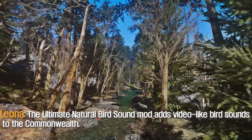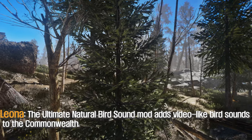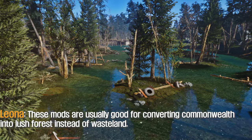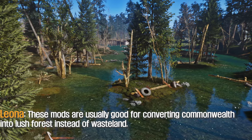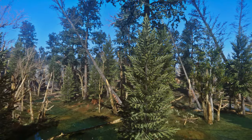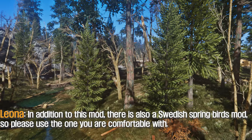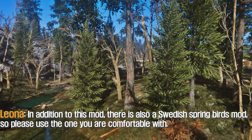The Ultimate Natural Bird Sound Mod adds lifelike bird sounds to the Commonwealth. These mods are usually good for converting the Commonwealth into a lush forest instead of a wasteland. In addition to this mod, there is also a Swedish Spring Birds mod, so please use the one you are comfortable with.